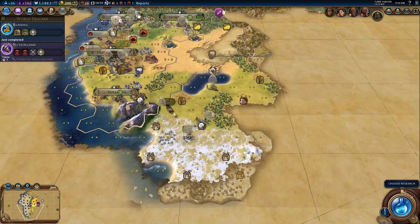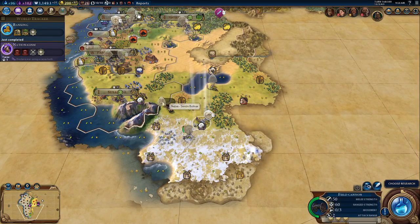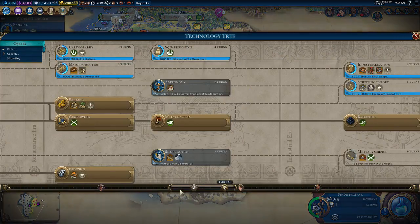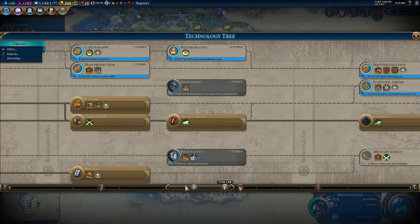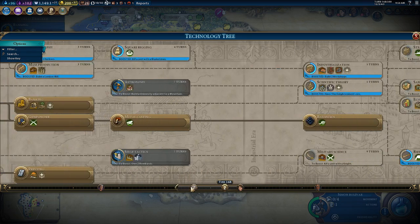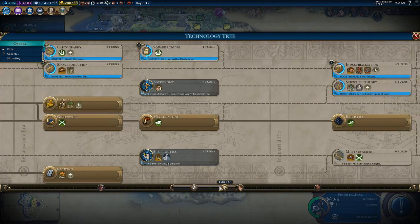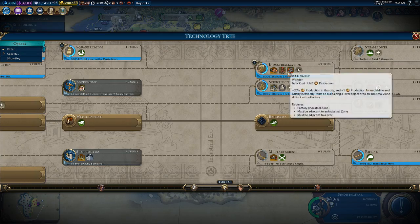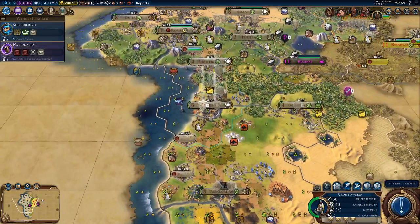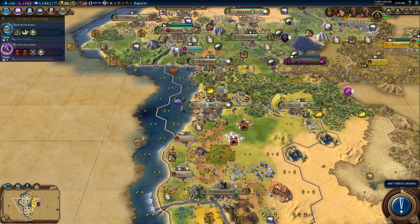I've seen this glitch before - it's actually on this tile, as you can see, it's centered on it. Let's go ahead and grab these. We need those anyways and I want to get towards coal. Upgrade you - that was the last one, so next turn we can switch off of Professional Army.